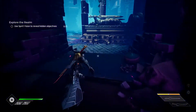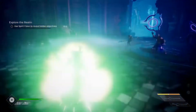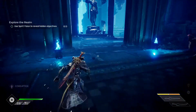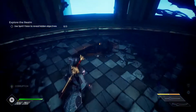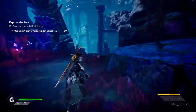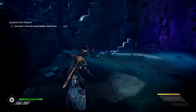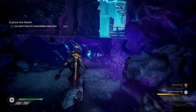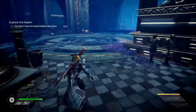Load in, collect the mother load, hop over that fallen column, stay to the left to dodge all the enemies, go through the door past all these enemies — there's the body, there's a mother load. It's worth noting there is a way to the left: you can hop over the wall and there's a chest and another mother load in there if anybody's interested.